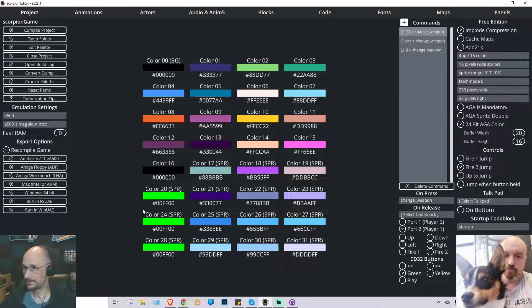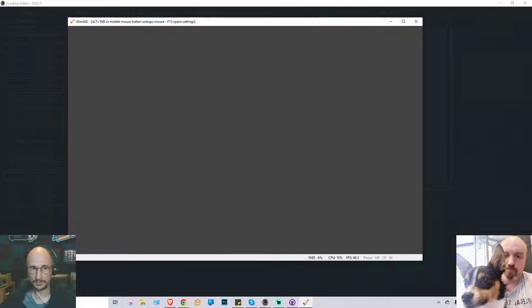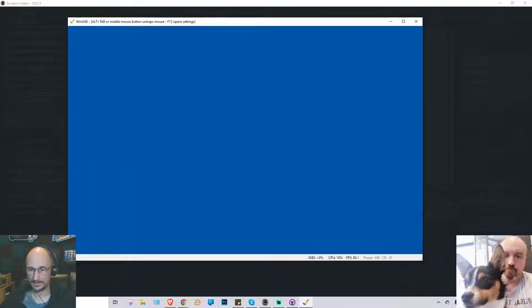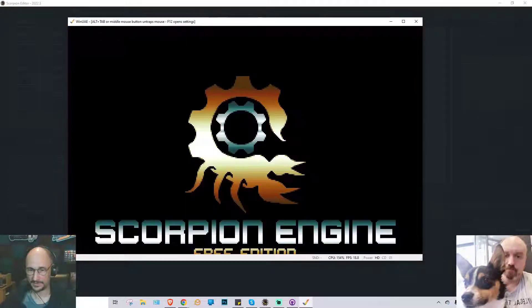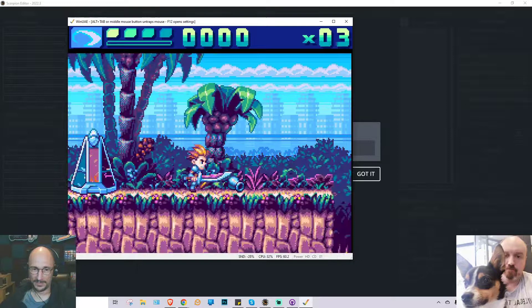I'll quickly show you and everyone else the progress I've made most recently in the game to kind of tease people as to what they'll see in the upcoming video when we review what I've done and how it was done. This is still working on a stock Amiga 500 with one meg of total RAM. It's going to take a while to load because it's emulating the Amiga 500 disk drive speed — I've not sped that up yet in the emulator.